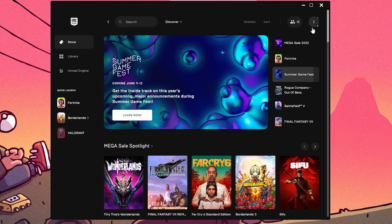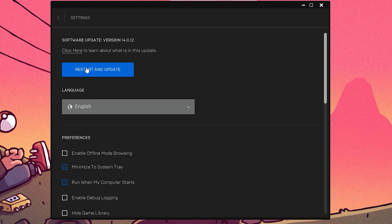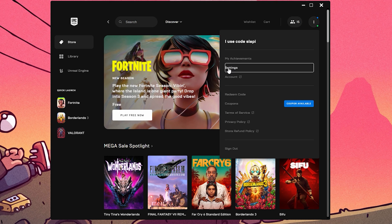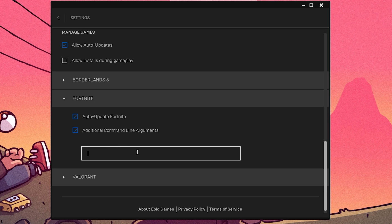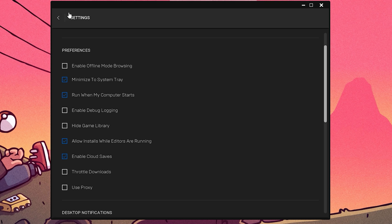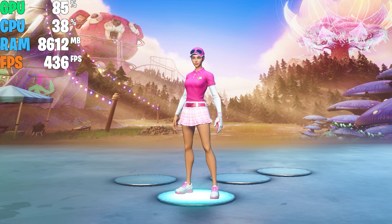Open the Epic Games Launcher, go to your profile, go to Settings, and update the launcher to the latest version. Once updated, go back to your profile, click Settings again, scroll all the way down until you find Fortnite. Enable the Additional Command Line Arguments option and enter the command provided in the description. Close the settings and you're ready to launch Fortnite.